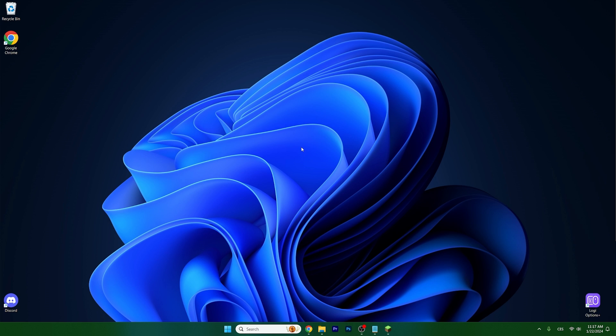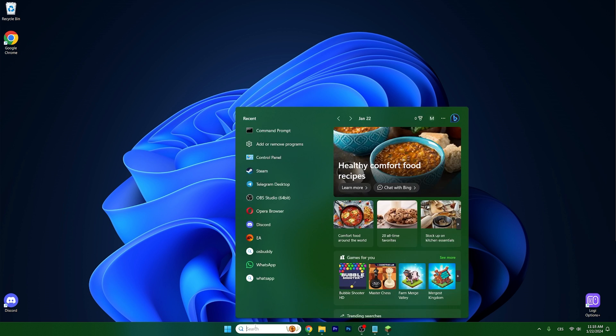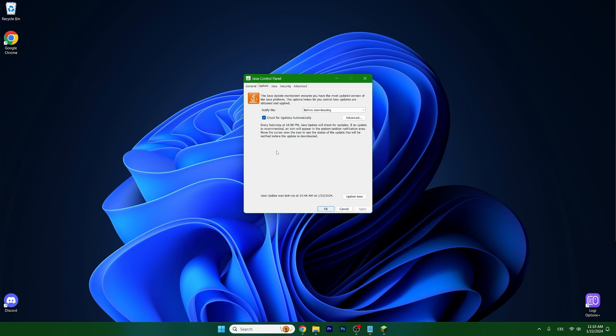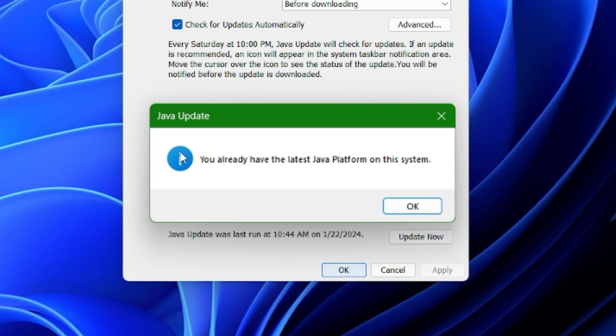The third way to fix the issue is to actually update Java, because if you have an outdated Java it wouldn't work for you. So what you need to do is type in Java in the search bar, and as you can see it says check for updates — so click on that. A window will appear; make sure you go to the update tab and click update now. When you click on that, it should tell you that you already have the latest Java, or it would show you that you need to update Java — so then update it.